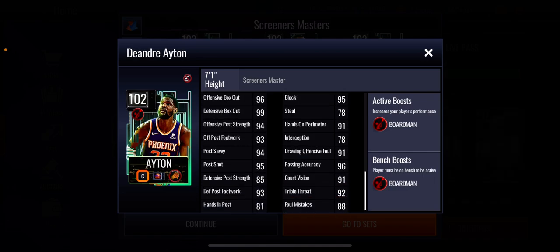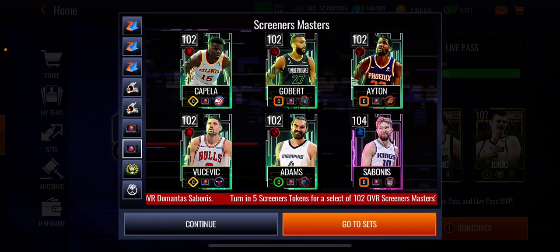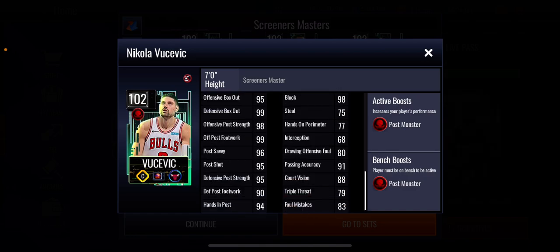You can see his stats - 95 block, overall solid card right there. Then we move on to Nikola Vucevic, who has a plus four post monster boost to position. He has an 85 three and 94 middie. His inside scoring stats look actually pretty good as well - 97 offensive and 97 defensive rebounding, which looks pretty good. His stats are not bad at all and he's got a 98 block, which looks like a very good card.